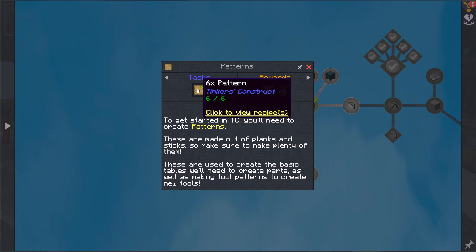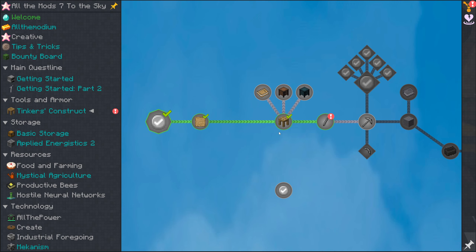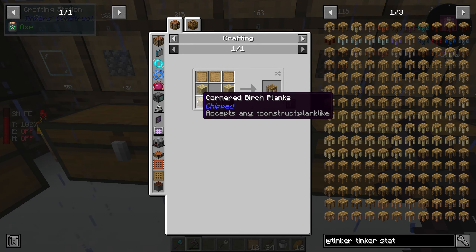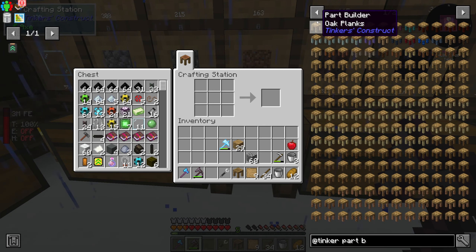To start with, we make patterns. I've already done that but let's just pretend I didn't. Patterns are super easy to make — just a bunch of sticks ordered with planks like that. Now that we have the patterns, the next step is to make a tinker station and a part builder. For the tinker station all you need is four planks and three patterns. For the part builder it is similar but not exactly — two planks, two patterns.